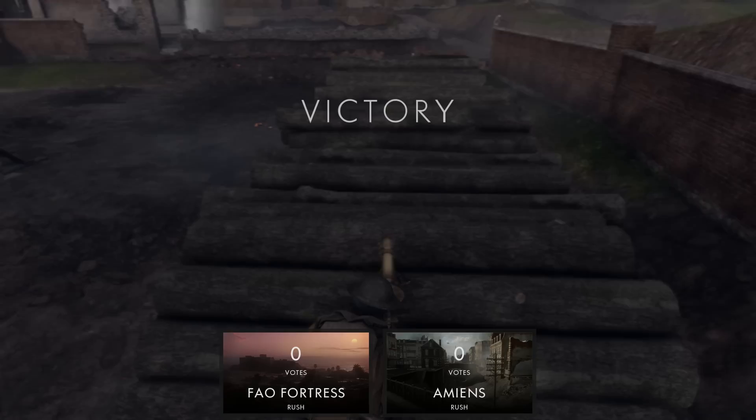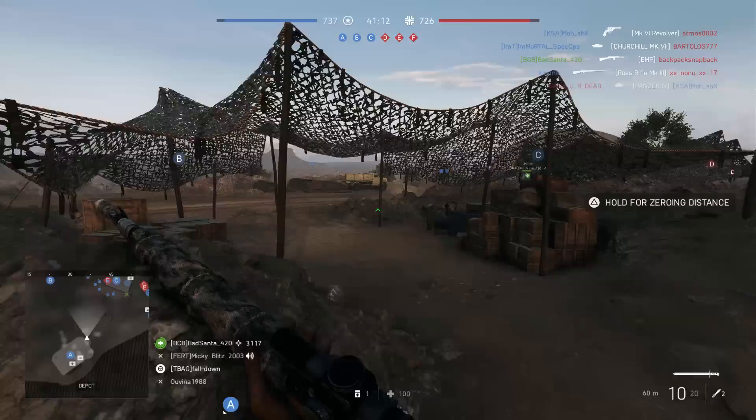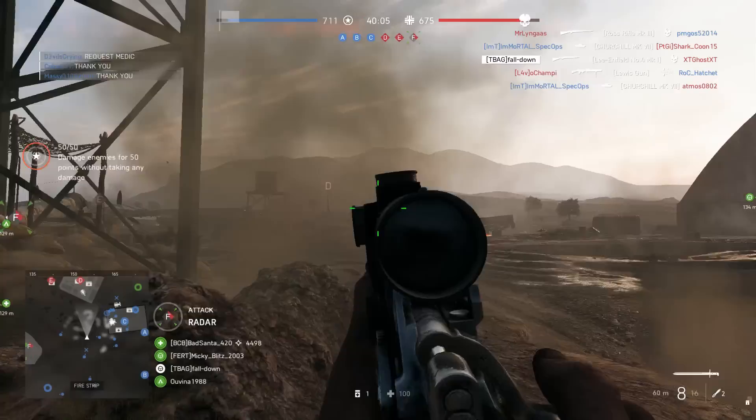Nice little headshot — we finished up with a nice little headshot with the bipod. Hope you guys enjoyed Battlefield 1's gameplay. Now we're gonna go with the beginner guns for Battlefield 5. We are playing with the Scout class — the Lee-Enfield. This is the beginner weapon for the Scout class in Battlefield 5. With this rifle I think we did pretty much every weapon class: shotguns, SMGs, light machine guns, even sniper rifles. I haven't played the sniper class in Battlefield 5 for quite some time, so forgive me if I'm a little bit rusty.